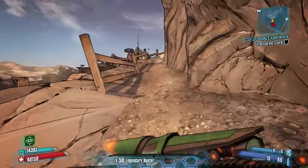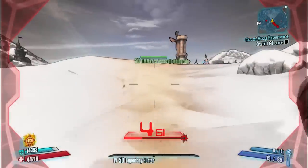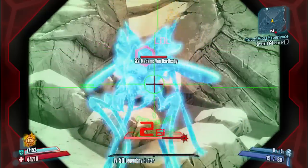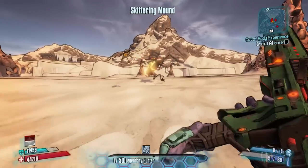They both require prerequisite quests so there's no change there. Now up around the corner you're going to see Madame Von Bartelsby, and I'm basically just going to use the combination of the Bee Shield and my Pacifying Pitchfork weapon to take her out fairly quickly.